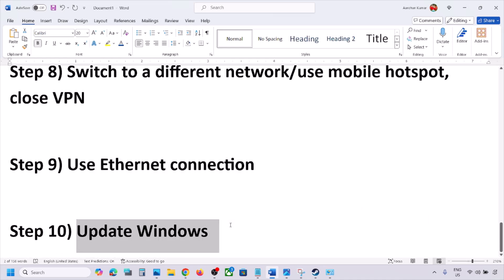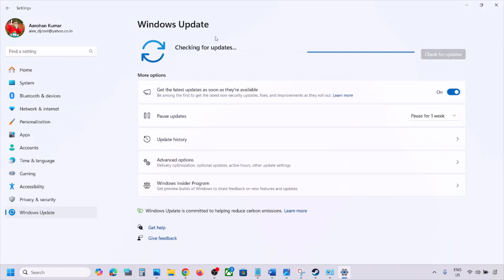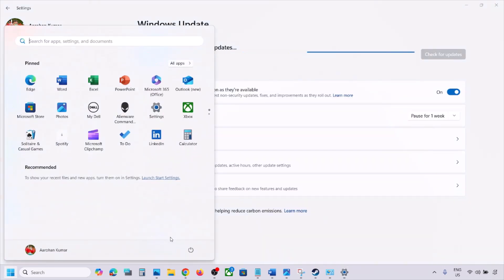The next step is to update Windows to the latest version. Go to Windows Settings, then Windows Update, and click Check for Updates. Once all updates are installed, restart your computer and then check.